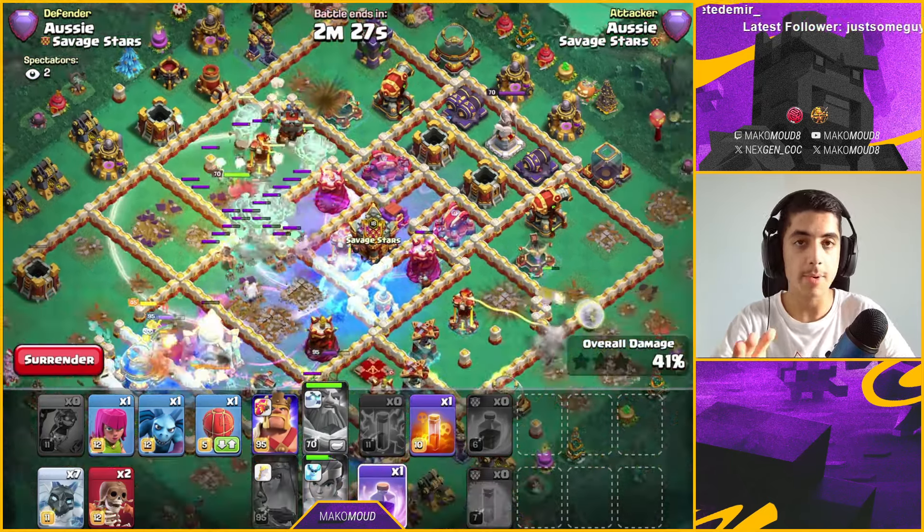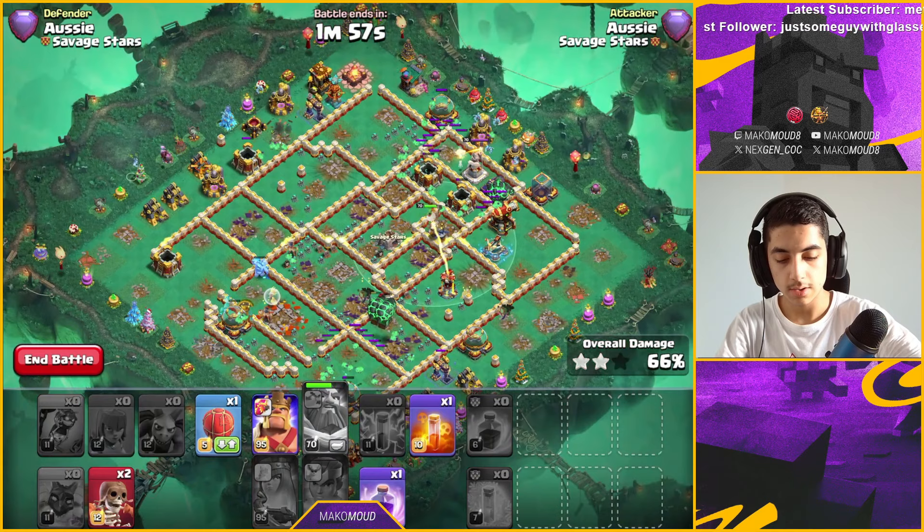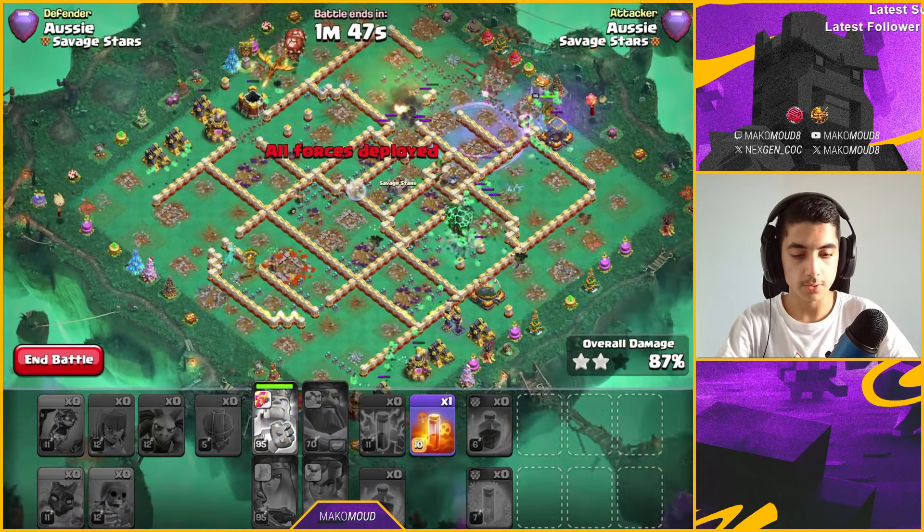Look at that — they pile themselves into the core and nothing can stop them. You want to zap out the air defense when they're midway through the core. This base is basically gone. I forgot to drop a stone slammer, which you're supposed to do, but the base is still crushed.